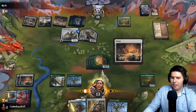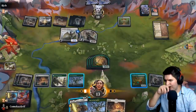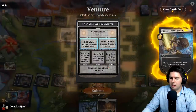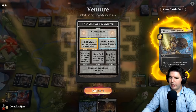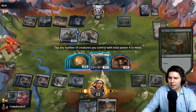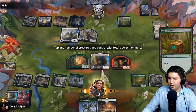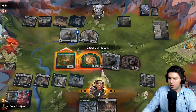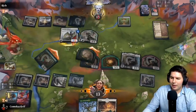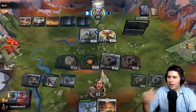Double strike here is the bad part — if we had Prosperous Innkeeper still we might be okay. Spare Supplies. We're drawing a lot of lands. Create a Goblin. How much damage are we taking? Eight, ten — if they have two more angels we are dead. So tap here, tap here, go as aggressive as we can. Yeah, Prosperous Innkeeper would be so nice right now — down to 10. This unfortunately has vigilance so it can still block. That's game. Concede.